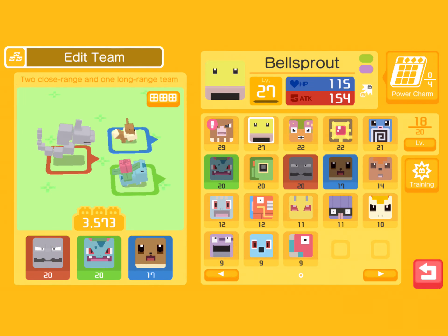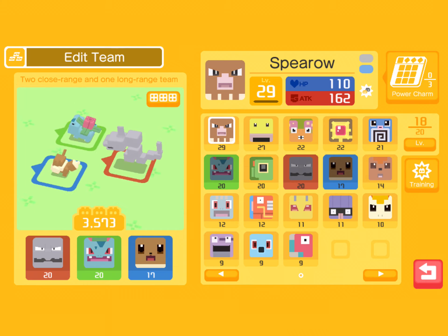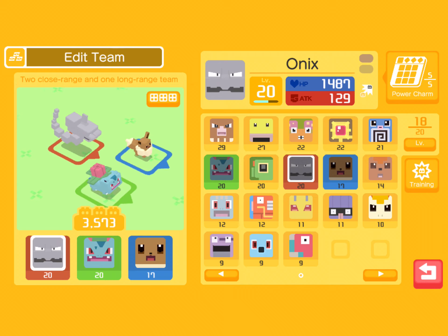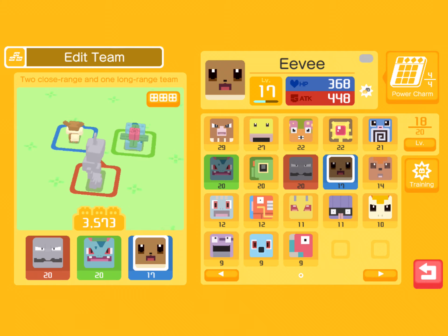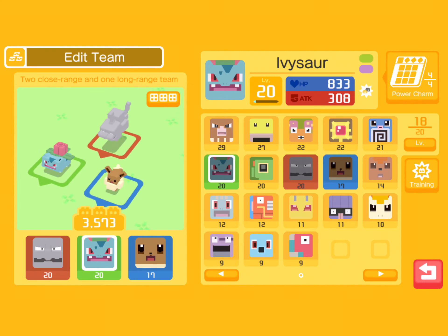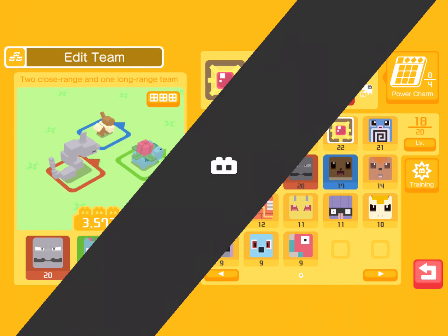I got a Bellsprout. And a Spearow, if you know from my previous video. And my sister got me a Porygon. And I have Onix which is really powerful. And I got Eevee as my starter Pokemon. And I got Ivysaur. I don't have all the Pokemon, but I have like a Poliwag or Staryu.